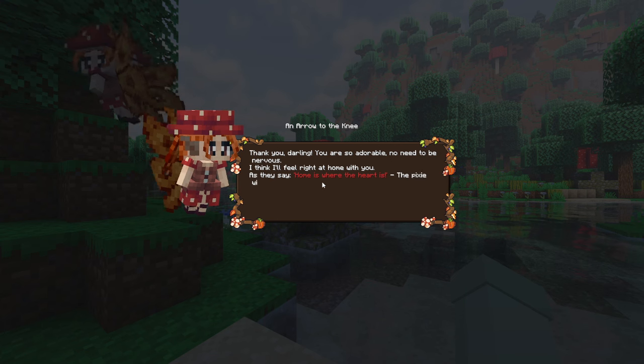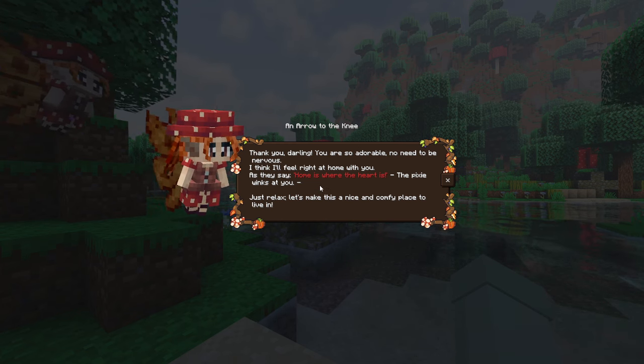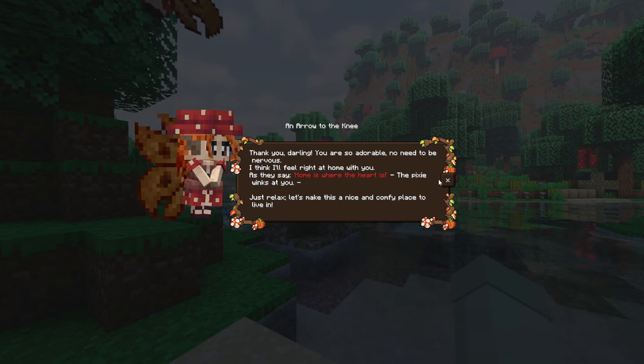'Thank you, you are so adorable. No need to be nervous - I think I'll feel right at home with you. As they say, home is where the heart is.' The pixie winks at you. 'Let's make this a nice and healthy place to live in. Every home needs good home cooked meals - let's make sure preparations shall we. Can't receive guests if you can't prepare a proper meal. First you need to craft a smoker and a cauldron - obtain a smoker and a cauldron.'